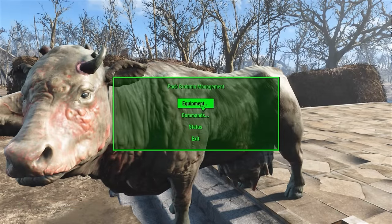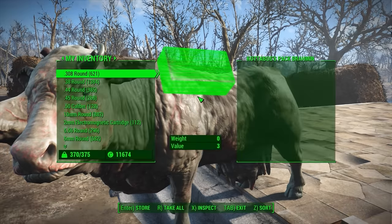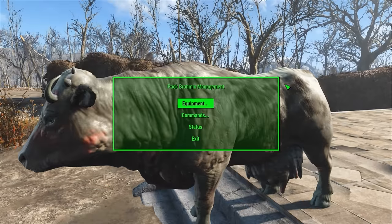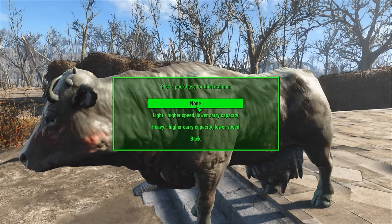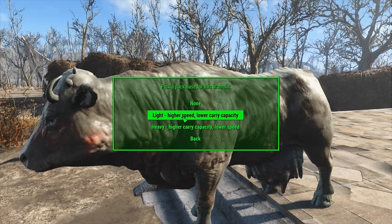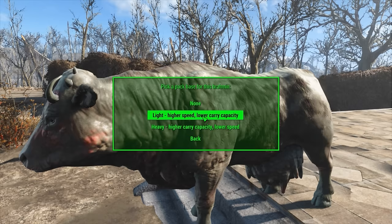Now let's start by customizing up his equipment. We can open our inventory here and start putting things into our pack Brahmin so he can carry whatever goods we need him to. Of course, I want to customize him to carry more things. We can also toggle the light on and off here. For customizing your Brahmin, our first option is pack base, and we can either have none, light, or heavy. With light he'll have a higher speed but a lower carry capacity, and with heavy he'll have a higher carry capacity but a lower speed. Let's just go for the light for now.